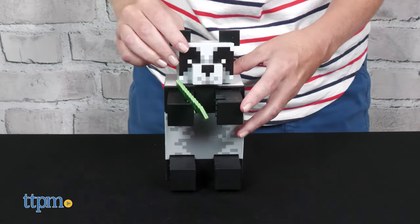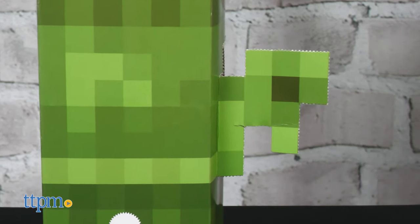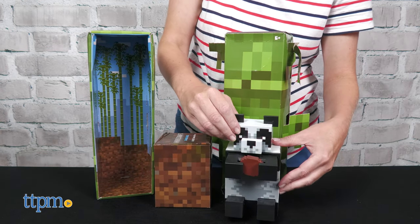Are pandas your favorite from the game? Let me know in the comments. The poseable figure comes in stackable packaging with fold-out leaves to resemble the bamboo jungle. The leaves were a little tricky to punch out. This is a limited edition figure with only 5,000 being made.